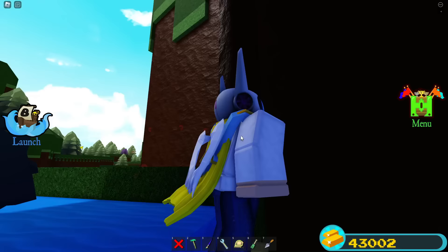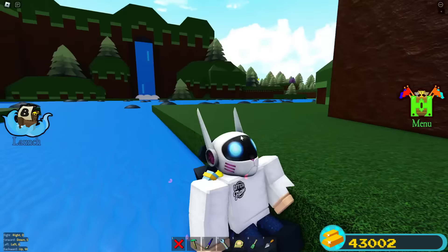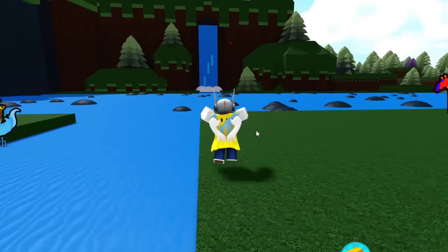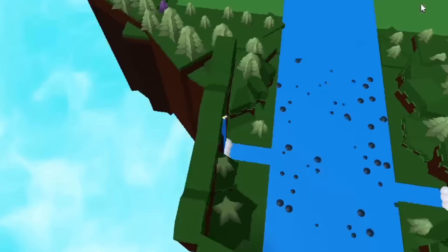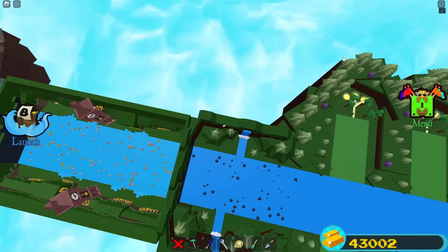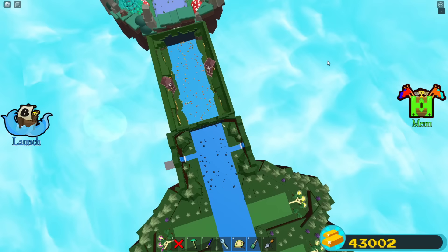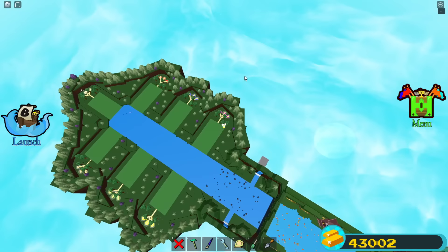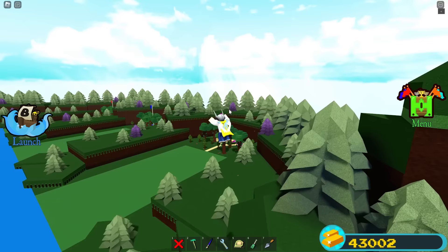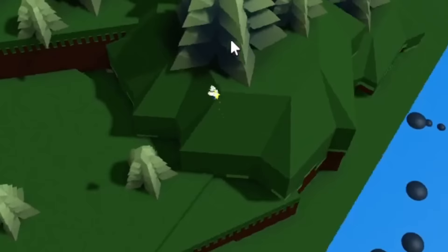I check both waterfalls and find nothing. He must have hidden this extremely well. I try searching through the trees and get a bird's eye view of the map from above, but still don't see anything out of the ordinary. Meanwhile, Skeleton is still searching and is nowhere near where I hid my code.